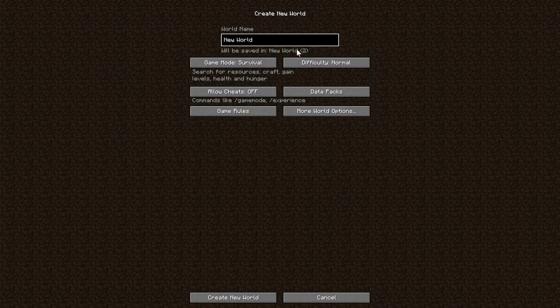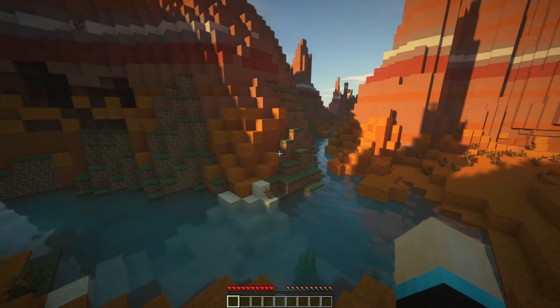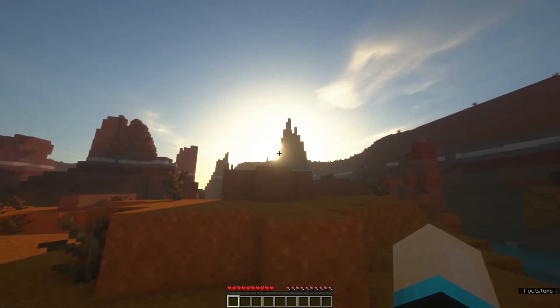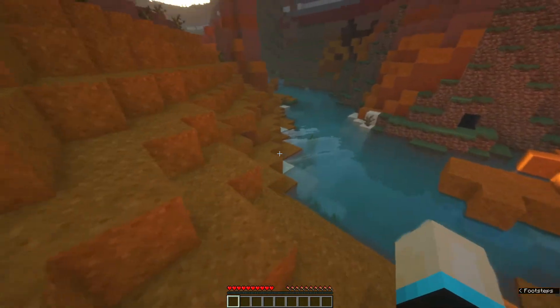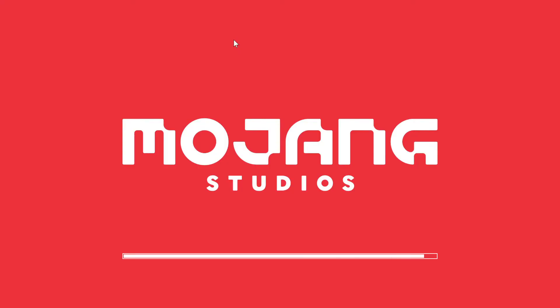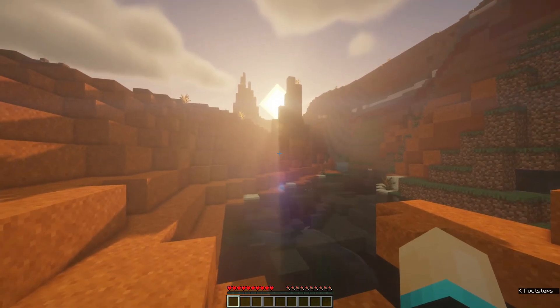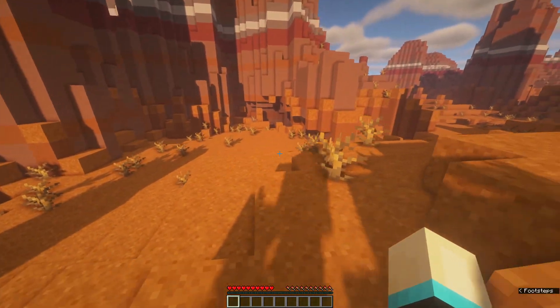Create a new world — Survival, Normal Difficulty — and the game will automatically use the selected shader pack. As you can see, it's loaded with SUSE Renewed shaders. It looks really cool — look at that sun in the background and the water. Let's switch to BSL shaders too: go to Video Settings, Shaders, click BSL, and you can do this in-game without logging out. There we go — another nice shader. You can see the sun's rays, the lens flare, nice water, and shadows.